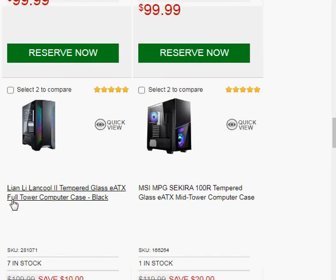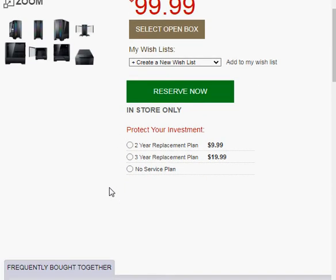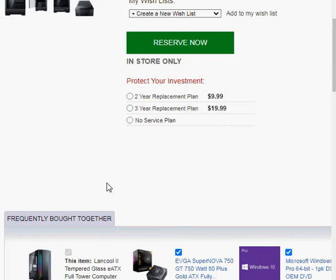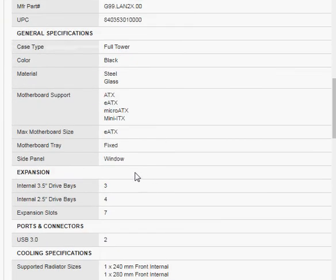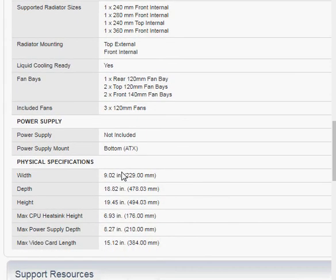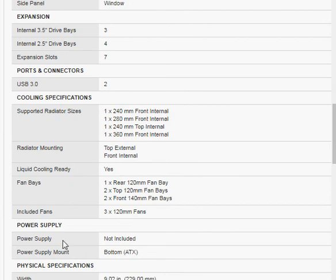The next one I kind of like is this full tower case. Let me click on that and show you what comes in it. I can see from the picture, and then you pull up the specifications down here — that tells you how many fans are included. I'm looking at included fans: three 120-millimeter fans, which is excellent.